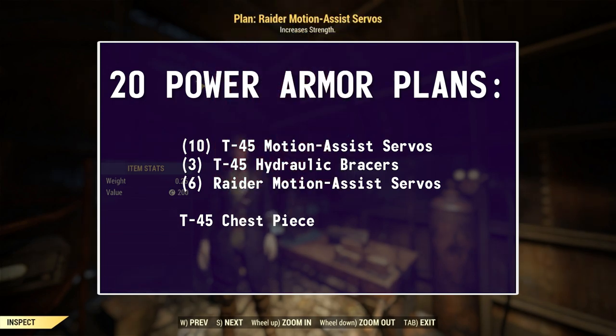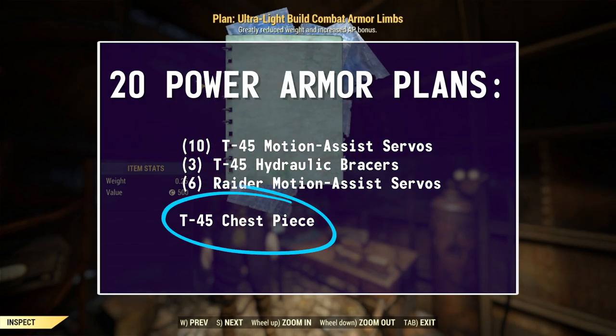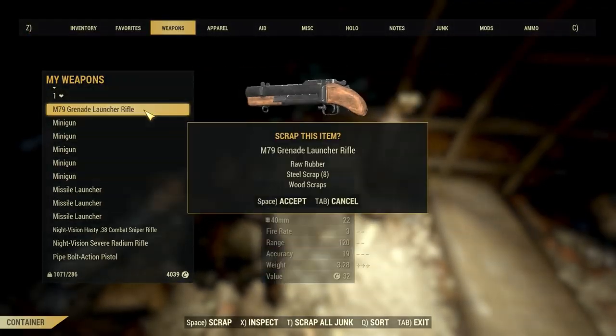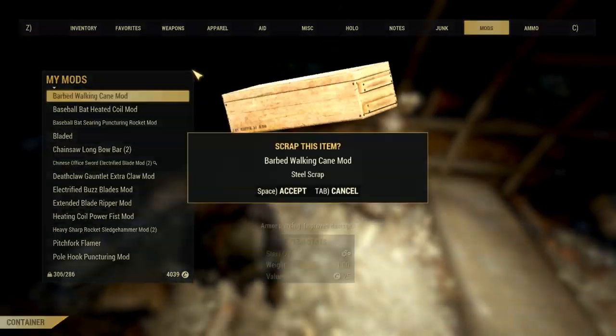And for power armor — tons of repeats, I'm gonna be like Oprah and just give these away, but we did find the plans to make the T45 chest piece which is a well sought after plan. Now to scrap 1,100 pounds of unneeded gear — with scrapper I ended up with enough junk to last me a long while.